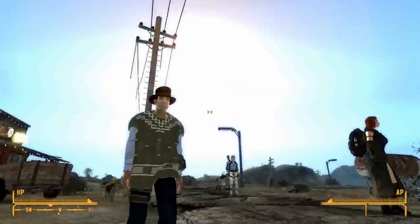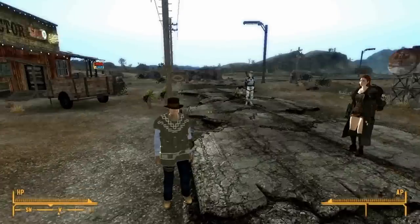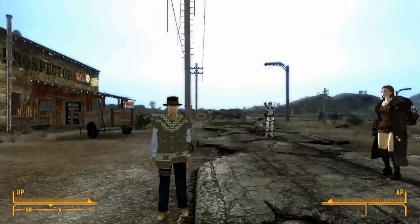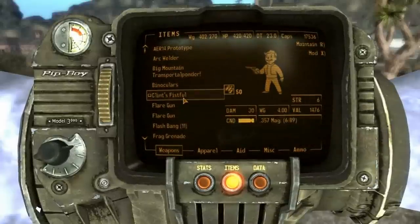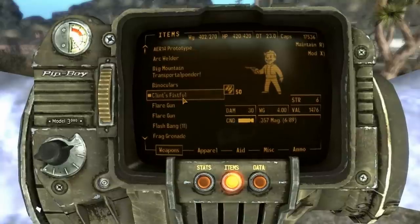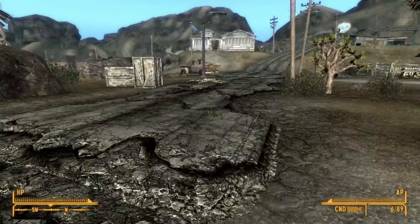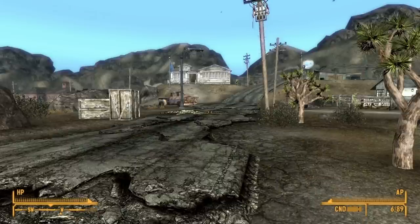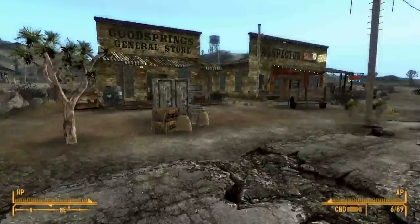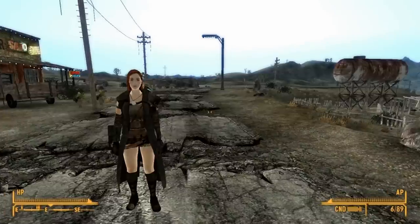If you are the gunslinger type, this is definitely an outfit you're going to want to look into. It also comes with more than just clothes — there are two weapons. The first is Clint's Fistful, which is obviously a reference to Clint Eastwood playing this character in the Fistful of Dollars series. It's like the Mysterious Magnum you can get from the Lonesome Drifter, with a very distinctive showdown music to it, which even if you haven't seen the movies, you've probably heard if you know anything about Westerns.